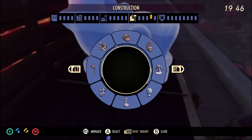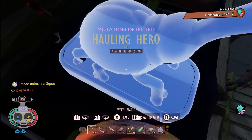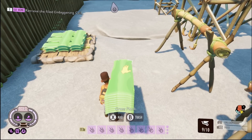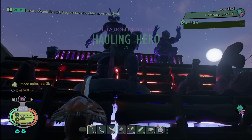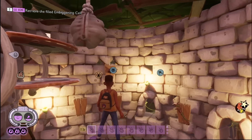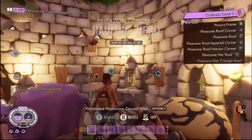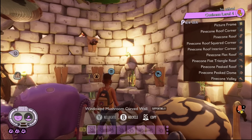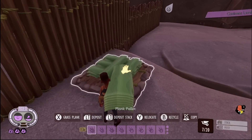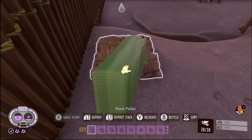Hauling Hero is unlocked by placing new items down to get cozy buffs. If you place enough items around you, you unlock different levels of coziness. Reaching cozy level two unlocks Hauling Hero level 1, letting you carry 10 grass planks without extra equipment or trinkets. Cozy level three gives Hauling Hero level 2 for 15 grass planks, and cozy level four gives level 3 for 20 grass planks. You need a variety of items — more advanced materials give a better cozy rating. By calculation, that means you can carry 44 or 45 grass planks total with the right gear, equipment, and trinkets.